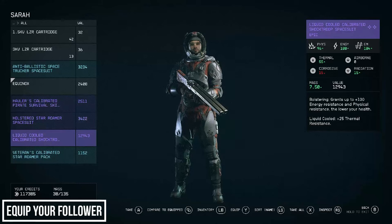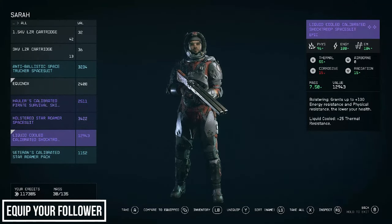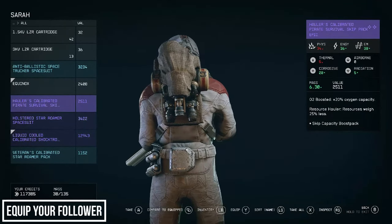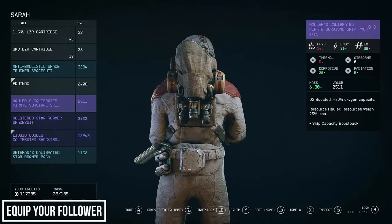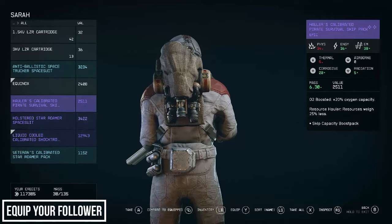Don't forget to give your followers useful spacesuits or clothing as well — they will benefit from armour with better stats in the same way you will. The things to consider are what type of effects you're equipping them with: gear that boosts health, resistance, damage output, or gives effects like chameleon or reflect damage are all going to be useful. But something like extra oxygen capacity, while useful to you, is going to be pretty useless to your companion.